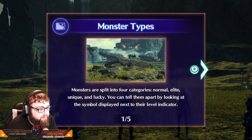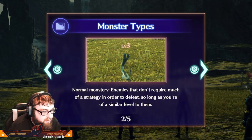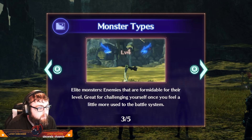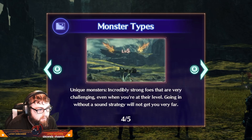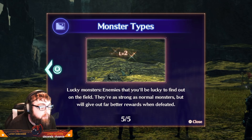Monster types: monsters are split into four categories — Normal, Elite, Unique, and Lucky. You can tell them apart by the symbol displayed next to their level indicator. Normal monsters don't require much strategy so long as you're of a similar level. Elite monsters are formidable for their level — great for challenging yourself once you're more used to the battle system. Unique monsters are incredibly strong, even when you're at their level — going in without a sound strategy will not get you far. Lucky monsters are rare to find on the field, as strong as normal monsters but with far better rewards when defeated.